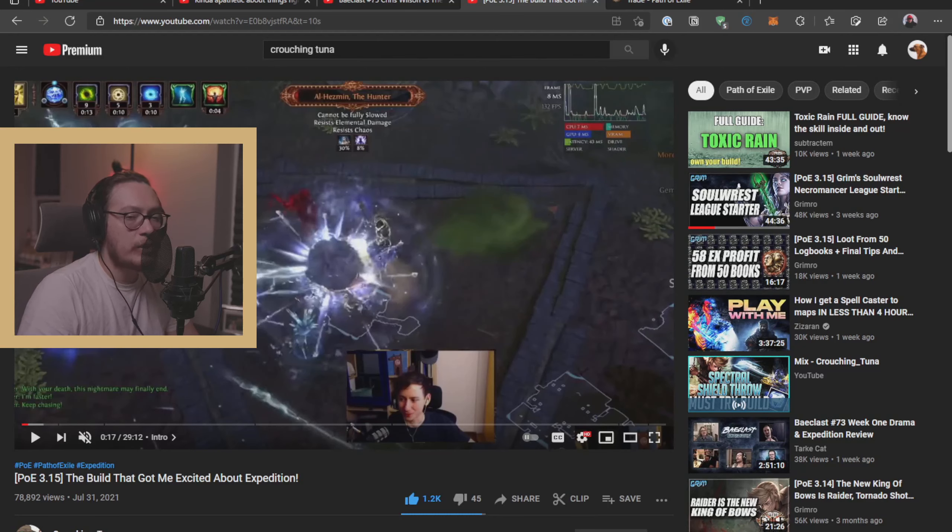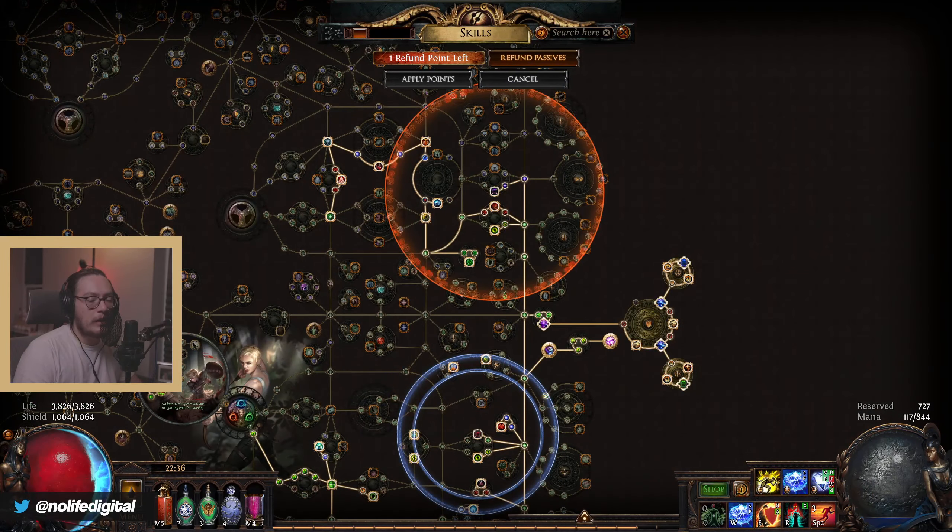I did start with the Exsanguinate build from the previous video — it was farming, doing some awesome stuff, a nice strong build. But it pretty much gets you to the farming stage and beyond that it gets pretty tough, and I wasn't willing to invest that much into it. I transferred into the Lightning Arrow Storm Rain build, which was terrible. I just didn't have enough currency to make that thing work. I might go back to it.